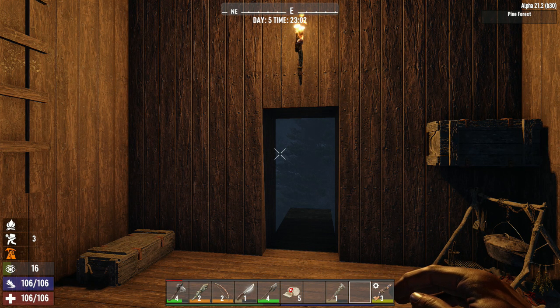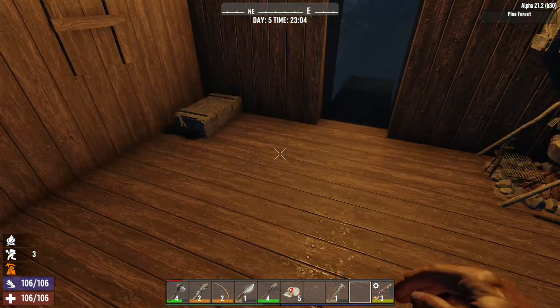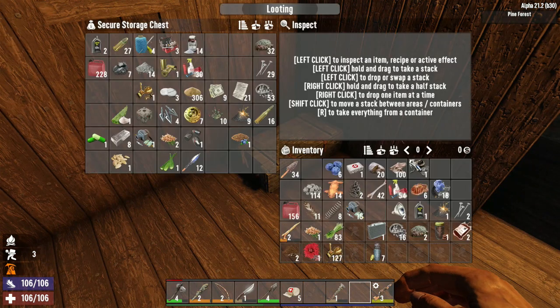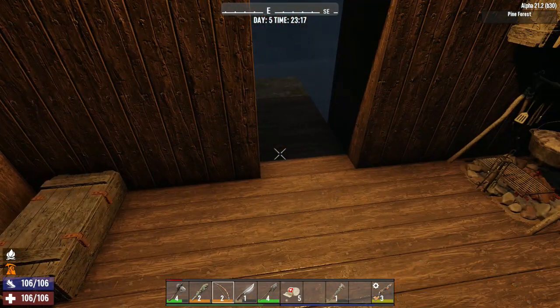Welcome back to another edition of Seven Days to Die. We've got two water filters now and the forge working. Let's put some stuff away — seeds up there, keep the coffee. Actually, I haven't got any wood, so I could do with getting a bit more wood and making another chest for the forge.